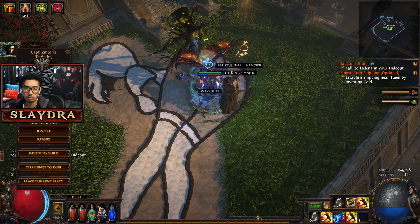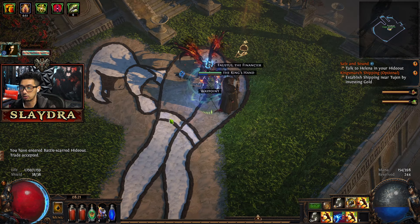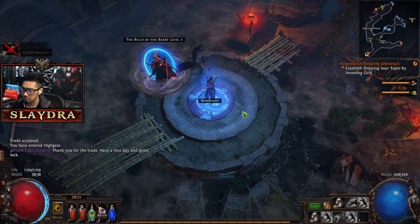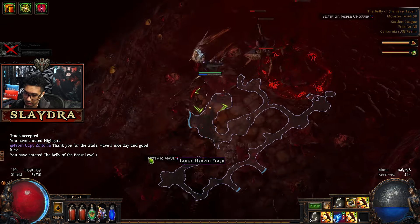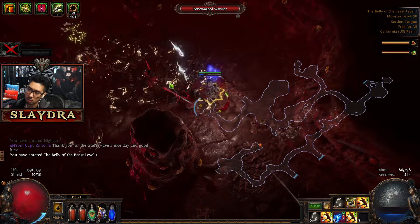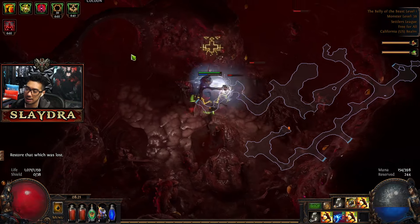A Diamond Ring is for crit — we can't really benefit from crit since we run the Precise Technique keystone. Having the ability to leap around is kind of nice, especially with enough attack speed it gets even better. Someone wants to buy an item — invite them to the party and we'll get this one Chaos Orb and get a lot more damage. I take the item, right-click them, go to Trade, teleport to their hideout. We got one Chaos Orb — boom, sounds good.